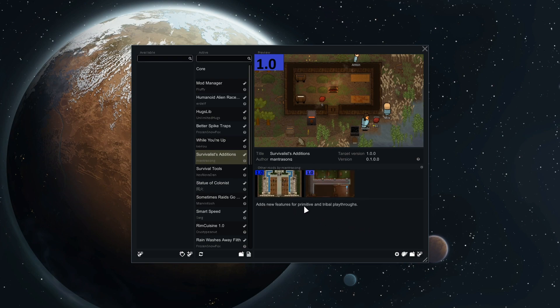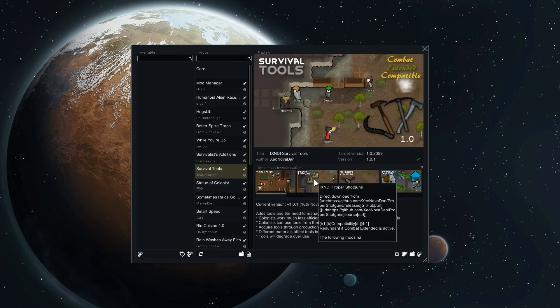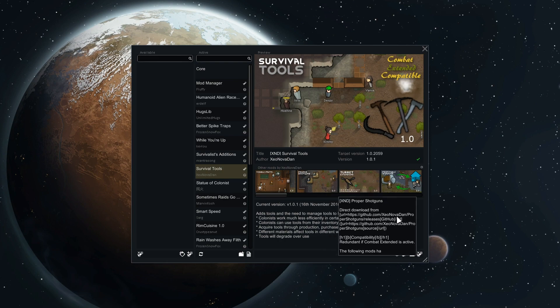Survivalist Add-ons adds new features for primitive and tribal playthroughs — the reason for that you'll see in a bit. We've got Survival Tools, which adds tools and the need to manage tools for RimWorld. Colonists work much less efficiently in certain tasks without the tools. Colonists can use tools from their inventory as well as their main hand, and you acquire tools through production, purchase, and plunder. Different materials affect tools in different ways, and tools will degrade over use.